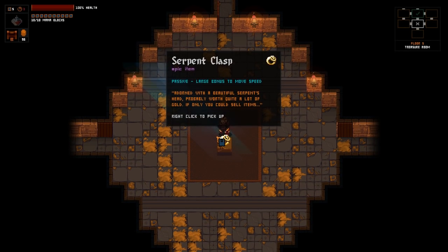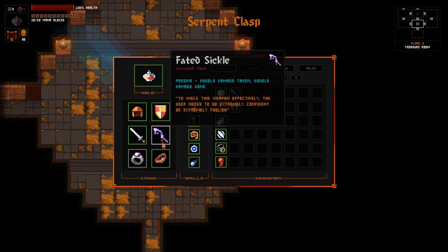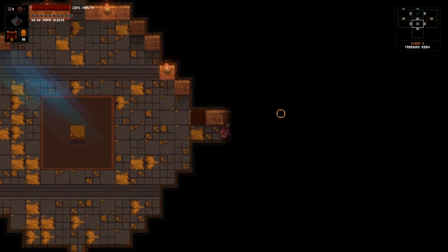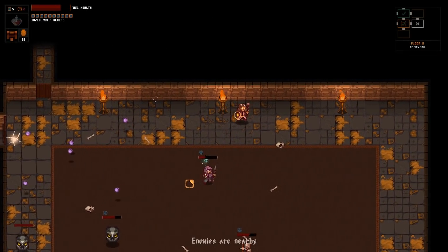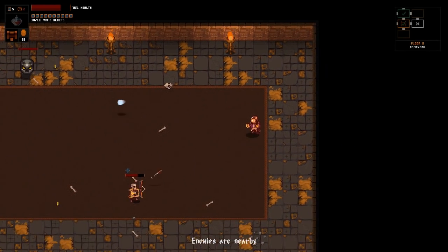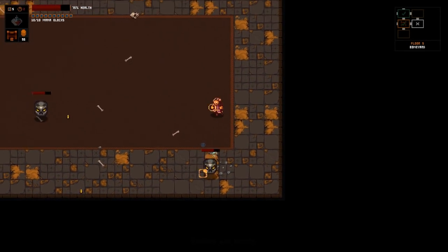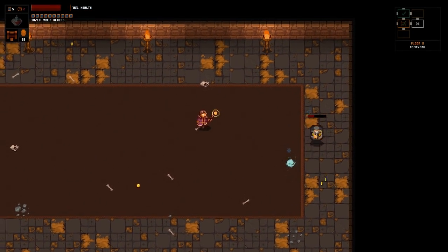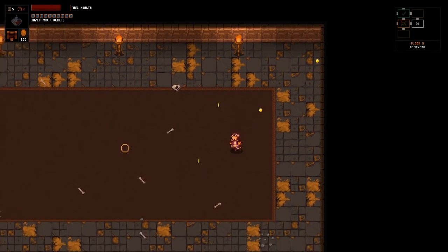What's this? Large bonus to movement speed. Interesting. Yeah, let's switch out Serpent class for the health blocks. This is either going to backfire terribly on me. The bonus movement speed is definitely noticeable already.